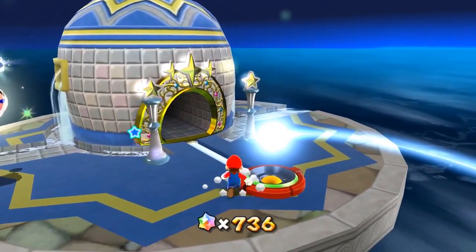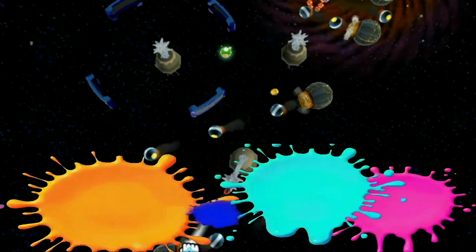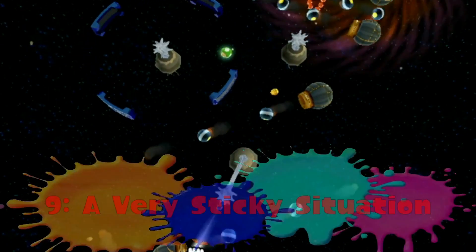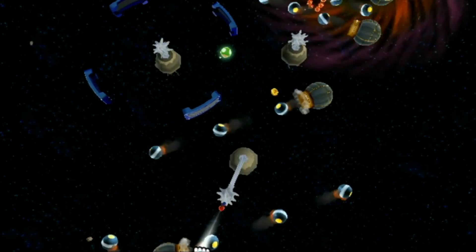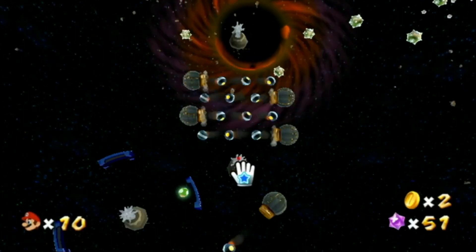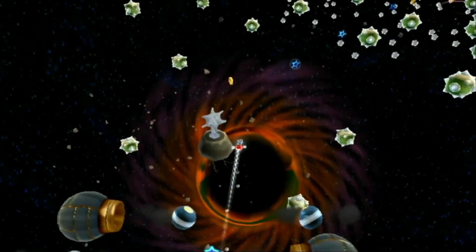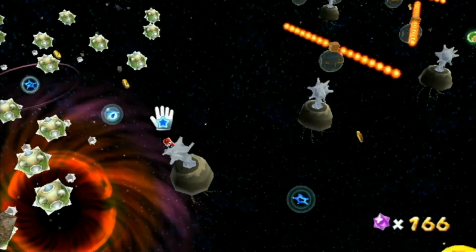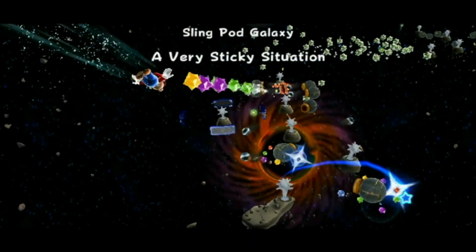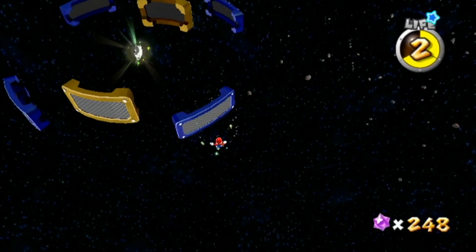Outside of the Fountain, there's a Hungry Luma you need to feed 400 star bits to. After you feed him so much that he blows up, you get to go to the Sling Pod Galaxy. Honestly, I think this galaxy comes way too early. Most of the stages have you sling from pod to pod with the motion controls, timing your slides so you don't hit an obstacle — which is pretty much a guaranteed instant kill, as there's a giant black hole under you. Dodging the obstacles isn't actually the hard part; it's getting the angle right on the pod. Thankfully, the stage is generous with checkpoints, the pull star section is easy, and it's fairly short — but the fact that only one slip-up can kill you makes it rough.